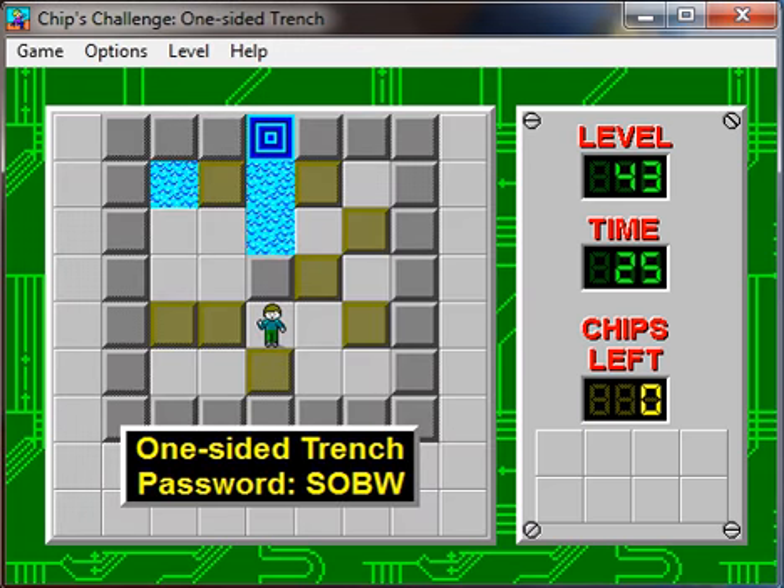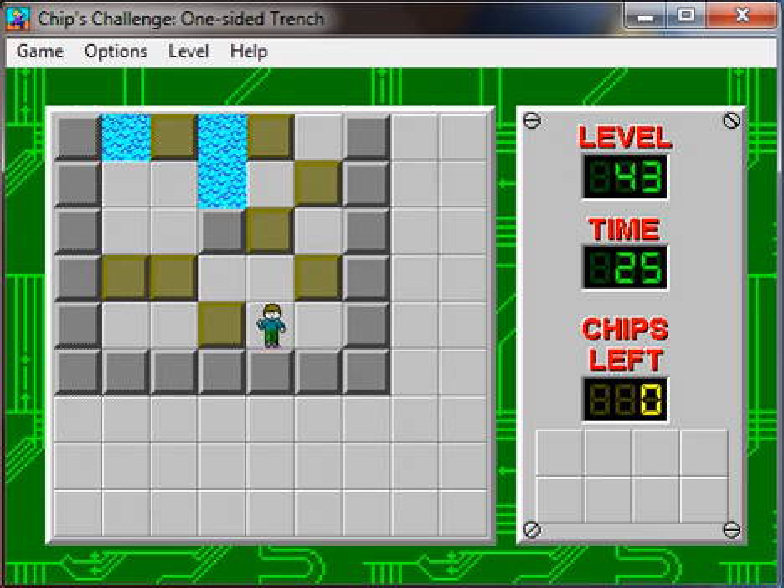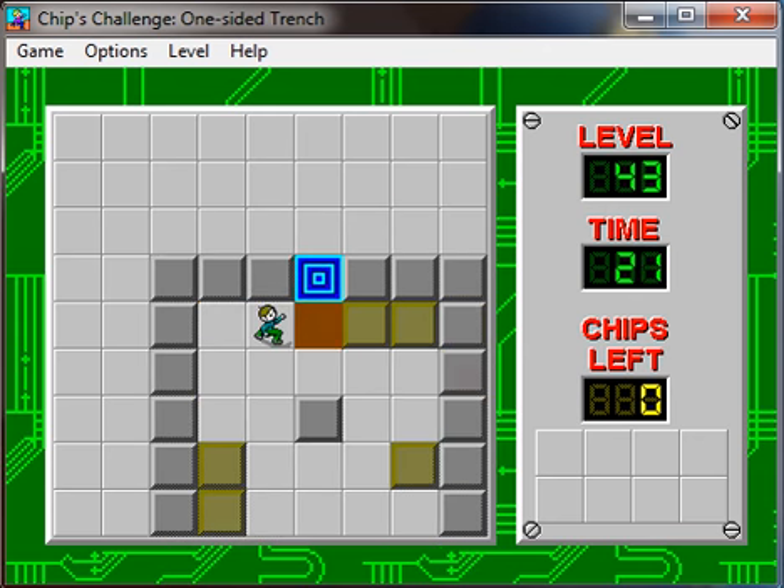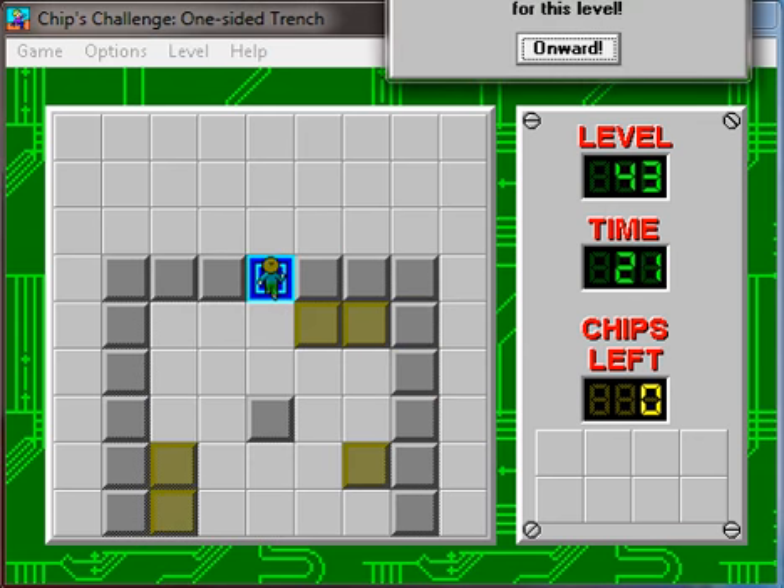Welcome back! We've finally finished Feist in the last video, and we are now ready to move on in the level called One-Sided Trench. So I think I see how to solve this — you just have to push this there, do this, there we go. Hopefully that's the bold route, probably the only bold route I'll ever get in this set.